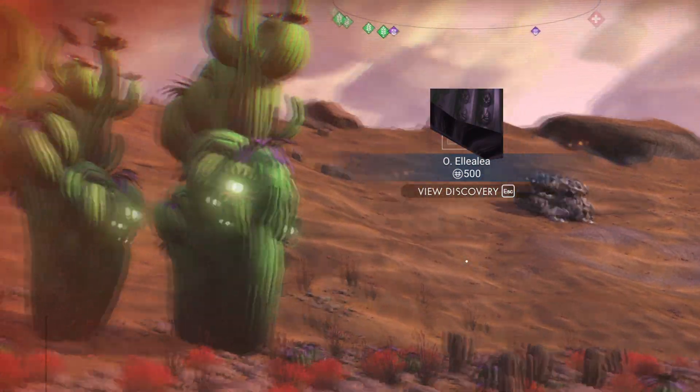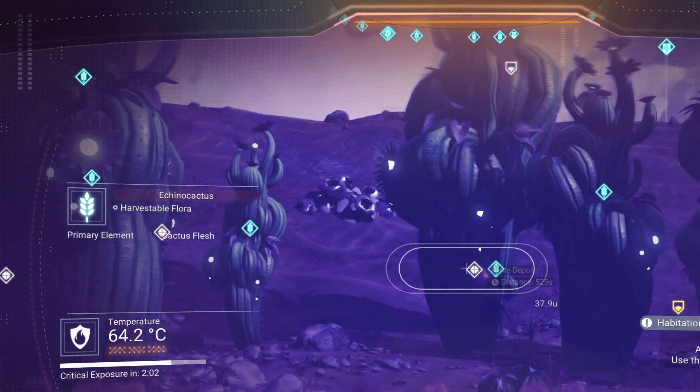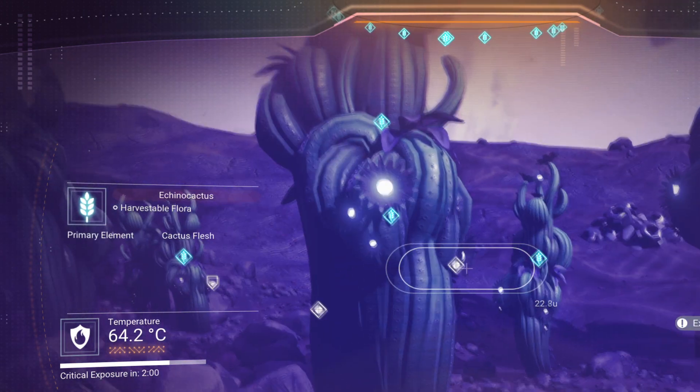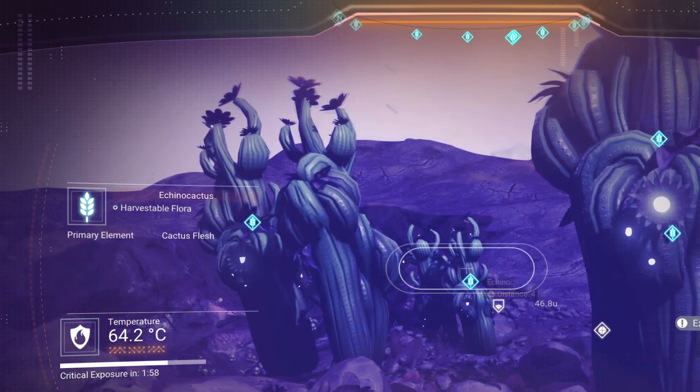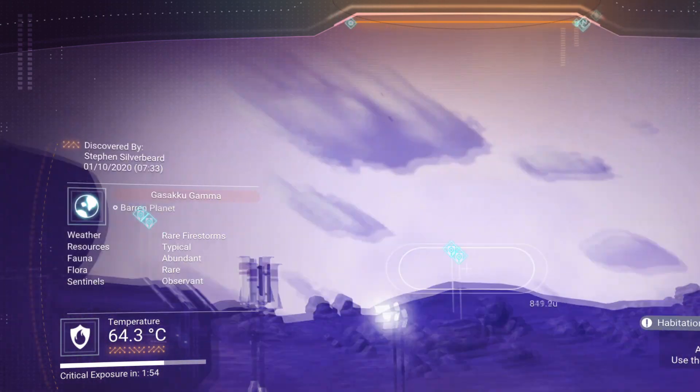Obviously there's a slight problem with the templates. There's a lot of resources around here — cobalt and some very rare tech which we can certainly start to mine out.